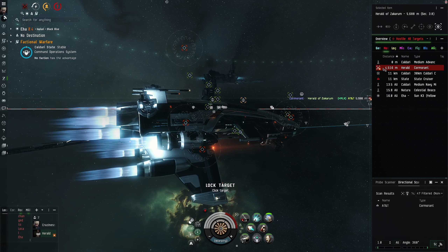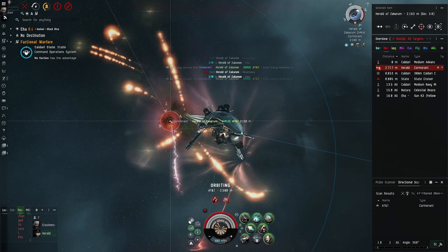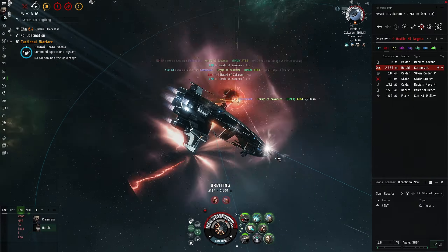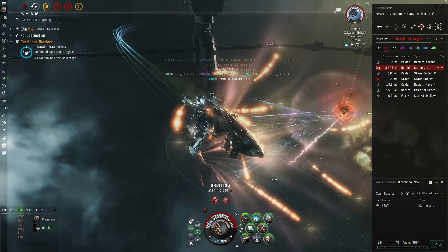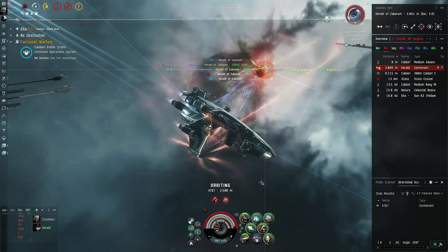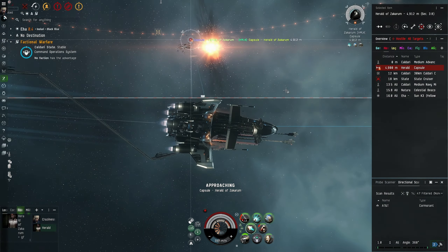Nice little Caldari destroyer — he is close to the beacon. He's neuting me, that can pressurize me. If it's just one I can hold it. He doesn't have a web on me so I do have velocity utility here. I think he was heavy shield based — he's cracking hard. Alright he's going down. GG, great fight. You'll let me get your pod too? Alright let me send you home.